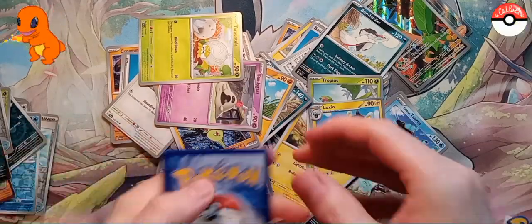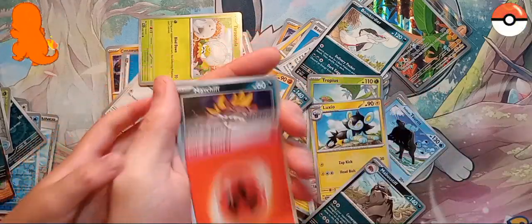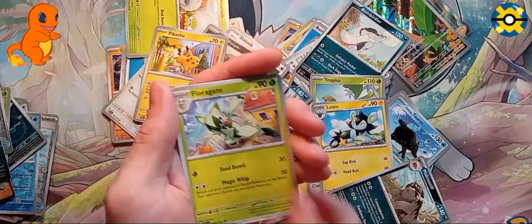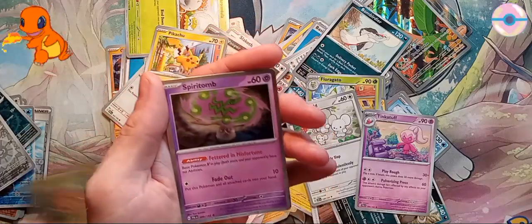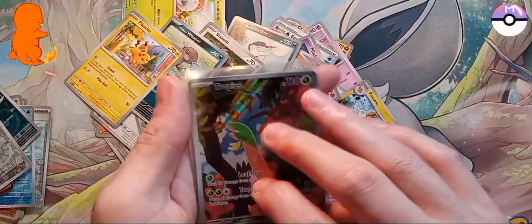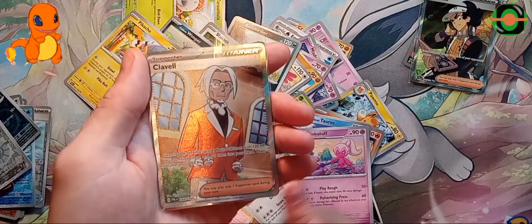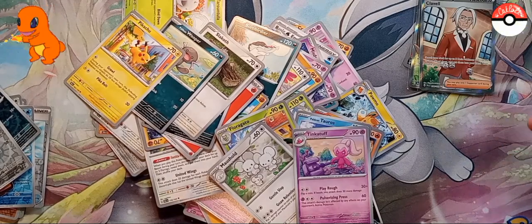All right, last pack - are we gonna get some last pack magic? Let's see what we get! Energy of course, Mabostiff, Slakoth, Wooper, Pikachu, some mice, Tinkatuff, Qwilfish, Pommom. And a holo Spiritomb - that's okay! We got three good cards that are new - we don't have these yet. We've got the Tropius illustration rare and two full art trainers - that's awesome!